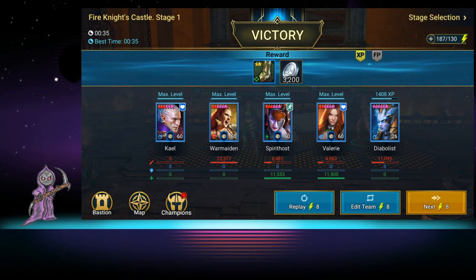This team is all farmable, and whichever starter you have - Kael, Galek, Athel, or Elhain - it doesn't really matter. All of them have some sort of multi-hit that will take the shield down. I would say Athel is the best in the beginning because she has a three-hitter on her A1, so you can constantly do three hits.